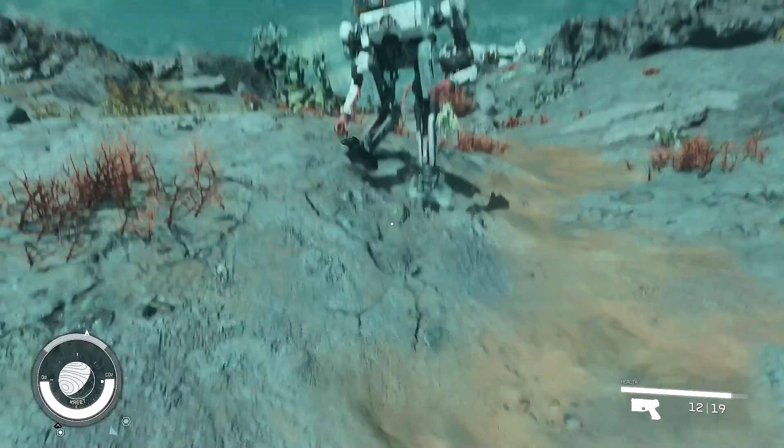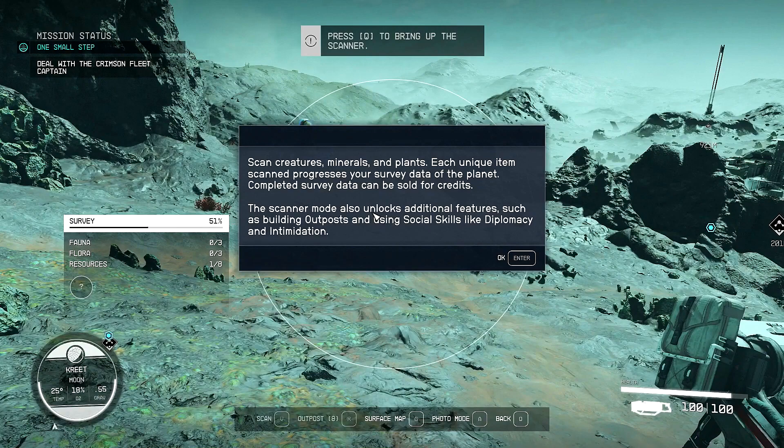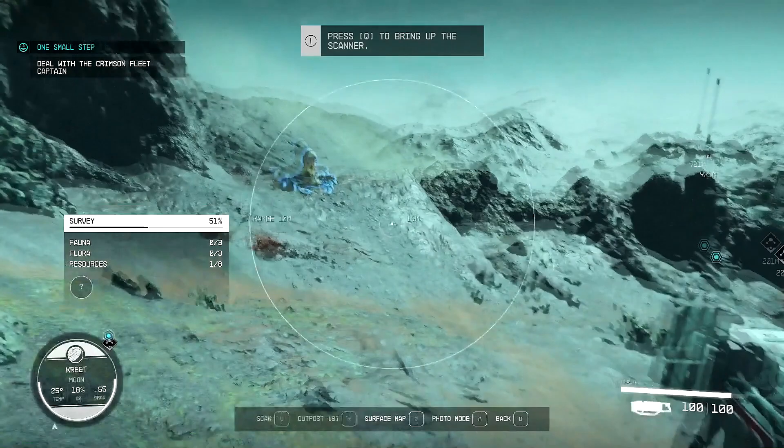Be careful, Captain — alien creatures are often unpredictable. Okay, we have a scanner. Scan creatures, minerals, and plants. Each unique item scanned progresses your survey data of the planet. Completed survey data can be sold for credits. Scanner mode also unlocks additional features, such as building outposts, and using social skills like diplomacy and intimidation. So we're doing a little bit of surveying here — we get a Kreet Stalker.